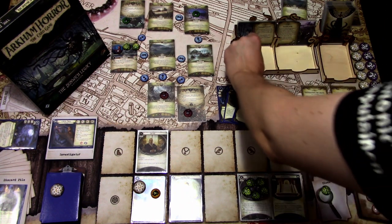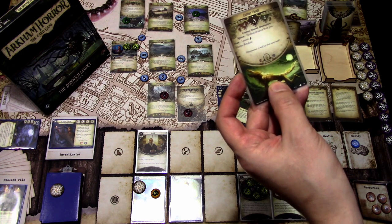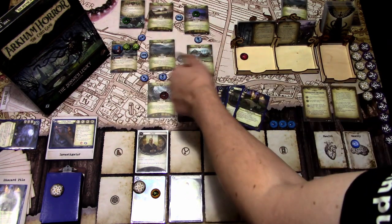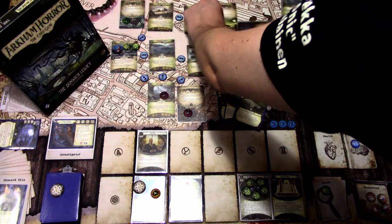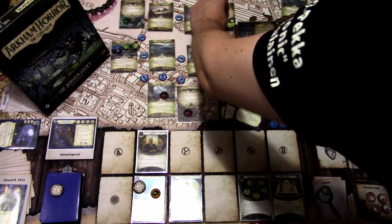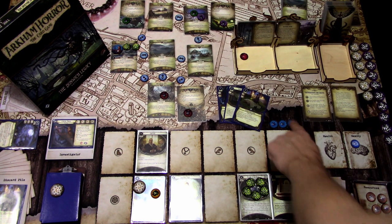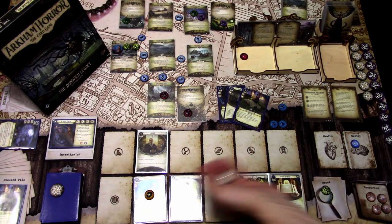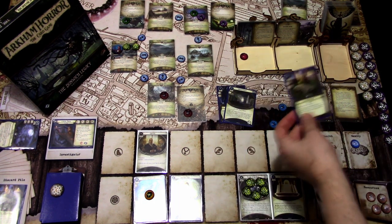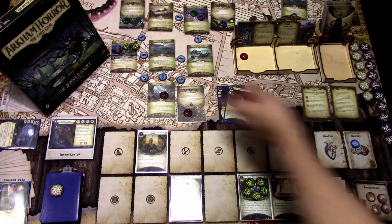We add another Doom to the agenda — threshold is five. The encounter card is a Lupin Troll: spawn at the farthest location, prey lowest agility, hunter, retaliate. The farthest location is Devil's Hop Yard, so we place it there. First action: I use the Rite of Sanctification, return one Blessed token to the bag, and use it to cheapen Scene of the Crime by two, grabbing another clue.